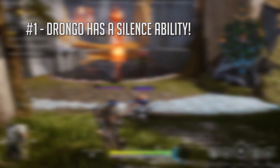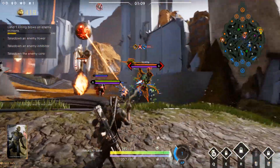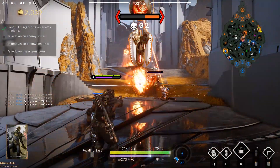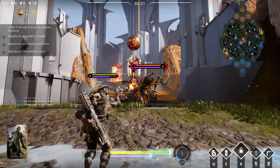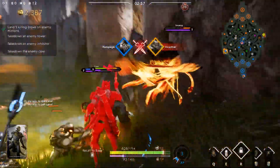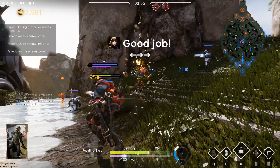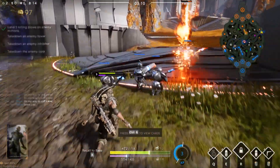Tip number one: Drongo has a silence. You have to be standing in the AoE cloud of toxic gas, but gag grenade works wonders for those who maintain awareness and have some tactical wit about how they use the ability. You'll quickly realize how useful a three-second silence can be for your teammates and how painful it can be for opponents. There's a big team fight going down? Throw down that silence grenade right in the middle. Countess about to ult — silence. Narbash about to ult — silence. Gideon about to ult — silence.